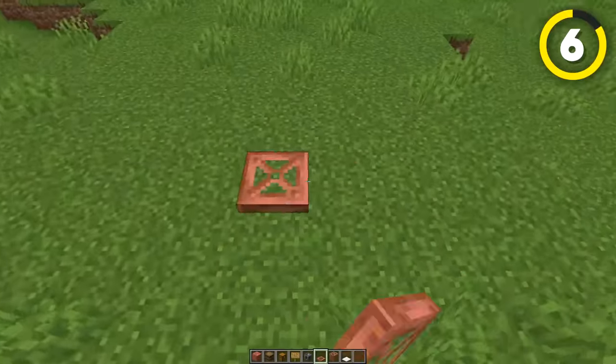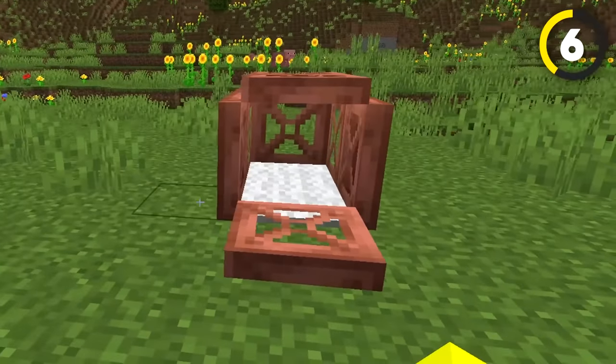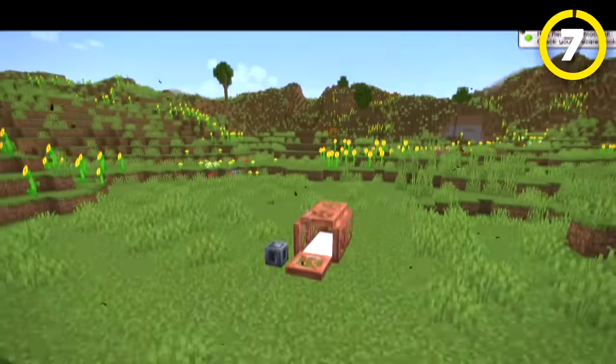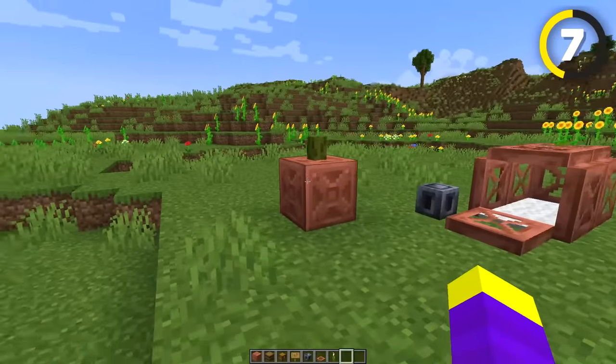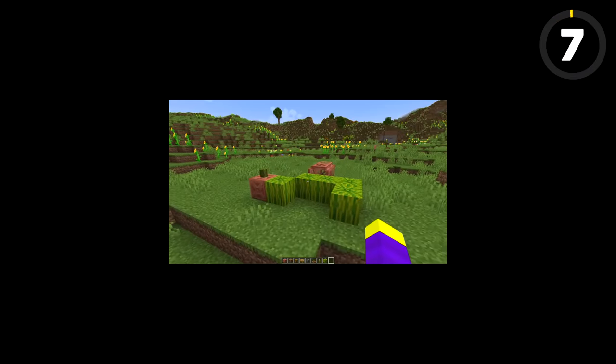If you want to make a more humane pet house, you can place some trapdoors like this, add some carpets on the bottom, and then put the new heavy core in the front which kind of looks like a food bowl. And if you want some more food for your pet, you can place a chiseled copper like this and put a sea pickle on the top, and it kind of looks like a melon or something. We should probably just stick to the actual melon though.